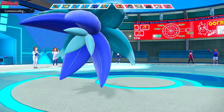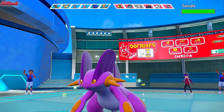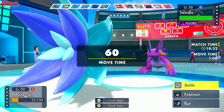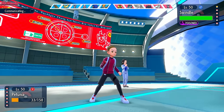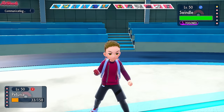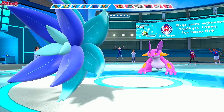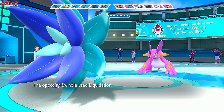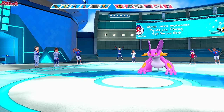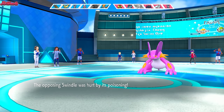Now if we get Stealth Rocks up they're up for good. Swindle comes in — that's Swampert, nice and shiny. They get poisoned, which is awesome. There's no reason not to go for Stealth Rock here — they're already poisoned so there's no point in Mortal Spinning. Stealth Rocks will be up for the whole game. They go for Liquidation which does a lot of damage. But we got Toxic Debris up twice, Stealth Rocks, and KO'd the Cinccino. A Toxic Swampert is no longer a happy Swampert.